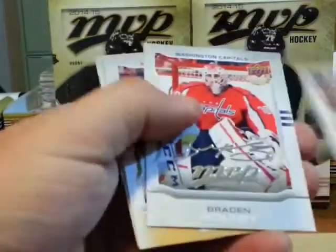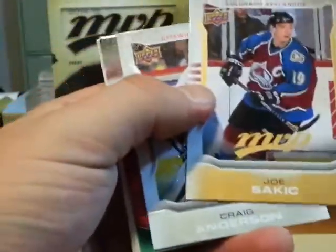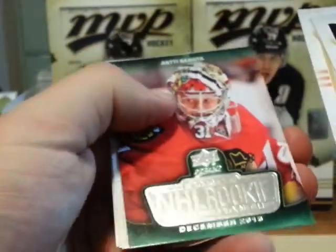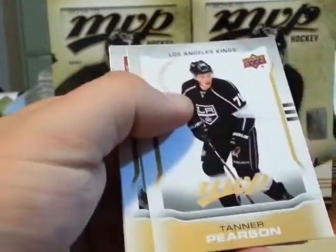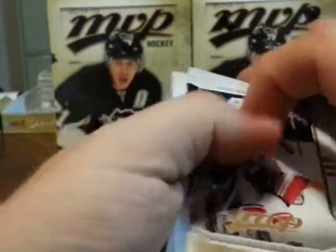Henrik Zetterberg short print. Braden Holtby silver script. We got a Joe Sakich short print. Craig Anderson silver script. A Rookie of the Month, December — Auntie Renata.